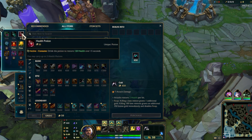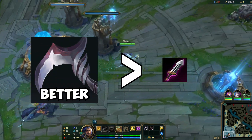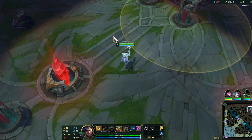First of all, you go into a bot game and pick Ekko. When you get into the game you need to buy Cull — it will make you heal way more than Doran's Blade. Walk to the enemy base and flash the wall. If you don't have flash, you can walk under the tower but make sure to use Summoner Heal or Barrier or it might become hard.